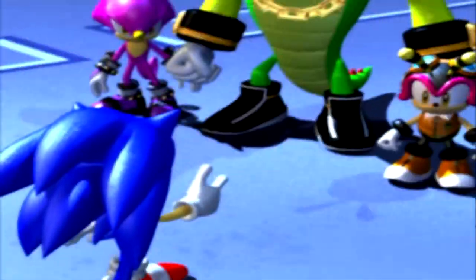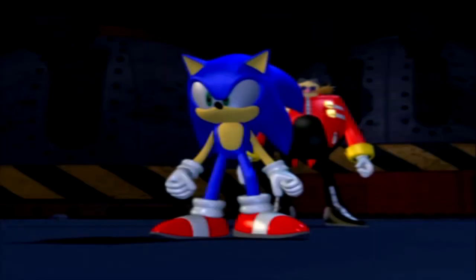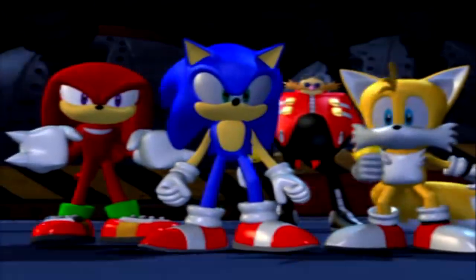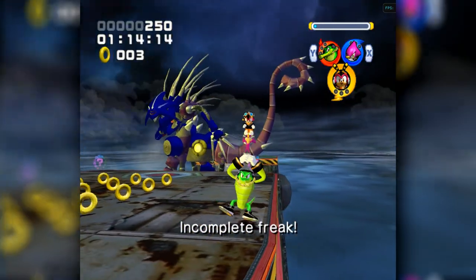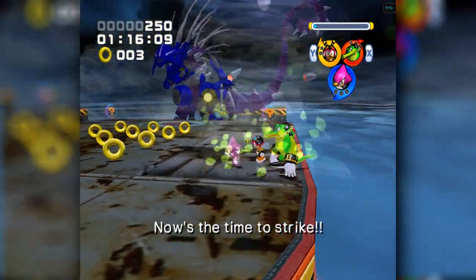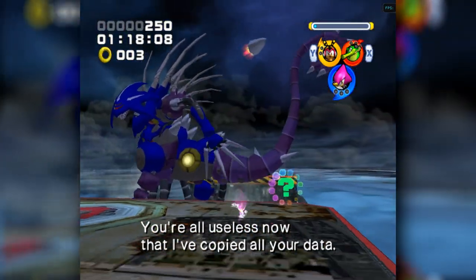With all hope seemingly lost, the teams come together with the 7 Chaos Emeralds. Each team takes on the newly transformed Metal Sonic so Team Sonic can buy some time to tap into their super forms. Now this encounter comes in 3 phases, which are basically identical as you have to take on Metal Madness with all three of the teams one after the other.